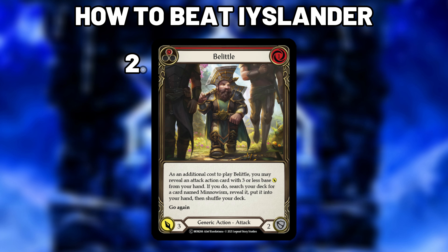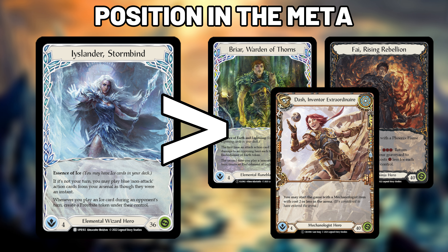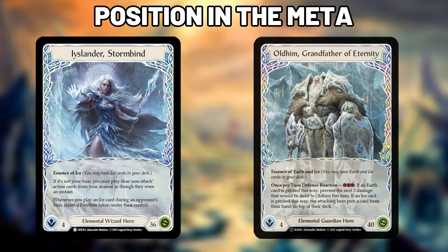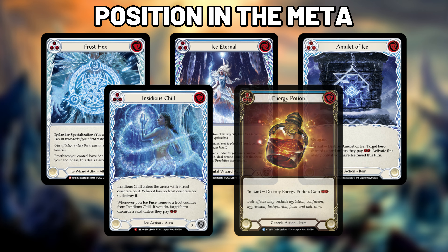The Little is also one of the best cards against Iyslander as it presents an attack and generates resources to fight through her disruption and pay for arcane barrier. Iyslander is generally favoured against aggressive decks due to her disruption from cards like Channel Lake Frigid, Hypothermia, and Blizzard, which can shut down opponents' turns on the spot. But even against slower decks, Iyslander is still a great choice as she can play for a late game setup with cards like Frost Hex, Ice Eternal, Amulet of Ice, Insidious Chill, and Energy Potion.